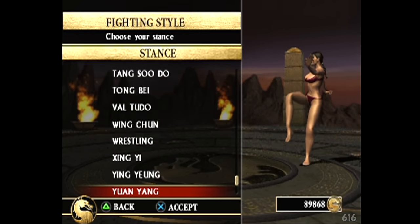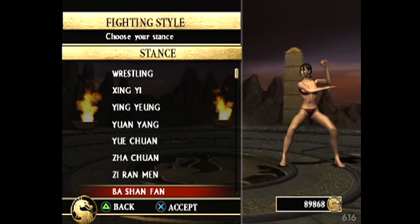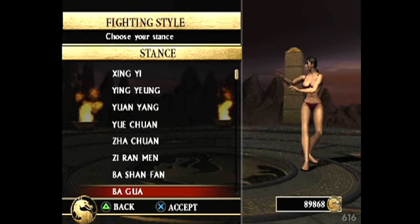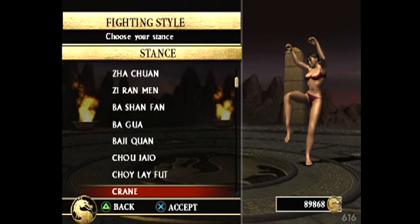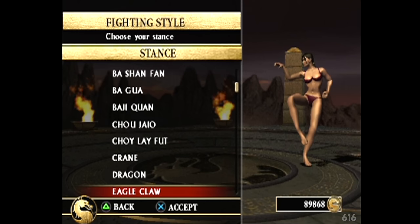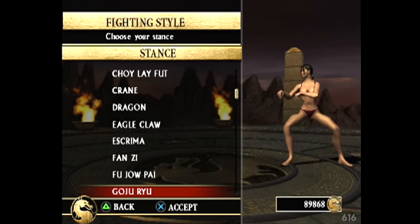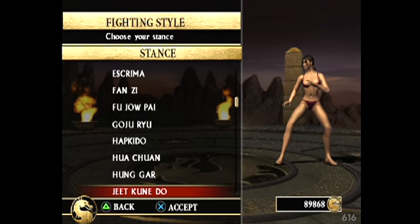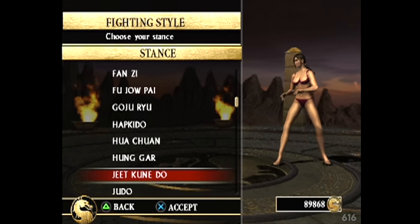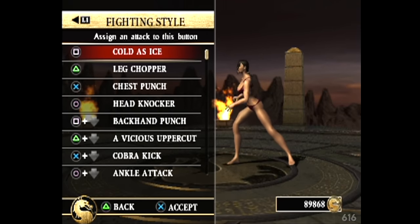Obviously, times have changed. And doing something like Create-A-Fighter is, I can imagine, extremely difficult because the Mortal Kombat animations are so specifically tied to character models of a certain size. We are able to change the gear on our fighters in the current games, but I think we're just gonna stick with the one we started with after all that looking.